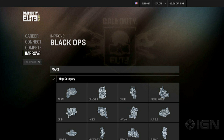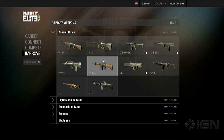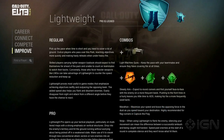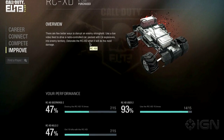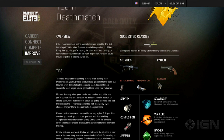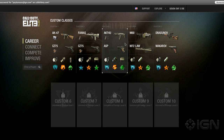The last category in Elite that we have access to is Improve — something I might need a little bit of. Every weapon, attachment, and piece of equipment is accounted for, and Improve will suggest the best circumstances to use everything. In a perfect world, this is going to help players better understand what they're working with. You can mix and match loadouts, and when the service launches later this year, you'll even be able to build a loadout on either your mobile phone or the web, and send it back into your game.